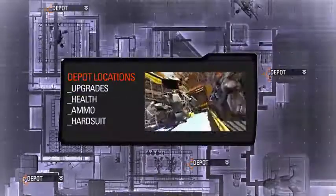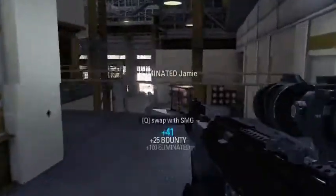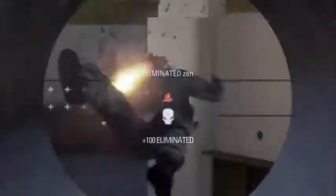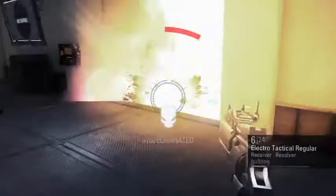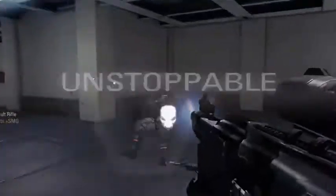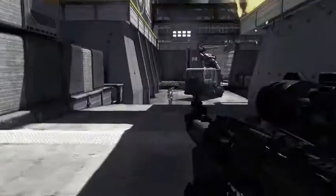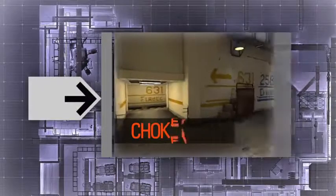Weapon depots are located in the following areas. Take note of potential combat heavy guns at these locations: checkpoint one, checkpoint two, checkpoint three, checkpoint four.